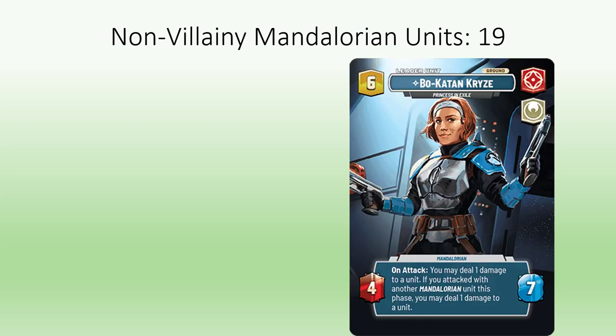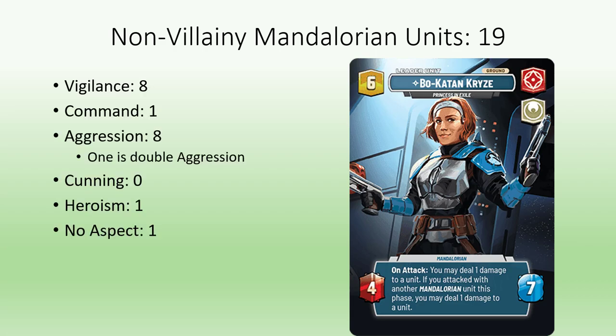There are 19 non-villainy units that can trigger Bo-Katan's ability. 8 match her aggression aspect, but you'd be hard pressed not to pair her with Vigilance in order to include some of the other 8. Time will tell if she's locked into red-blue, or if there is a double red version that performs well.